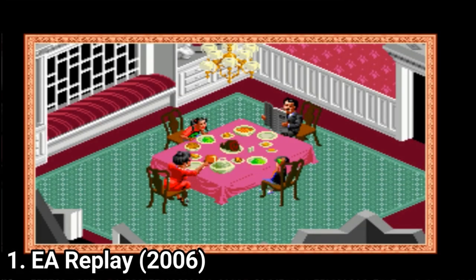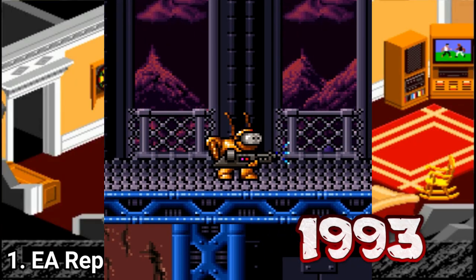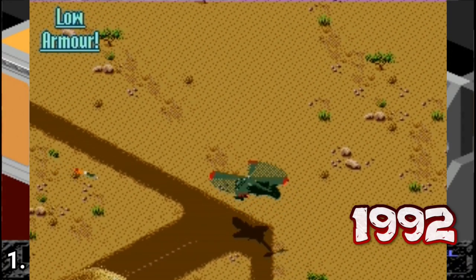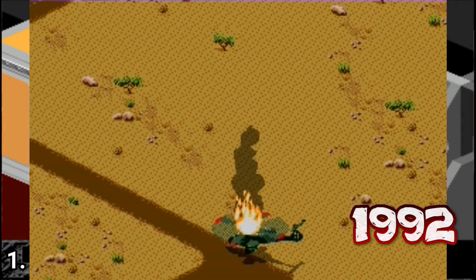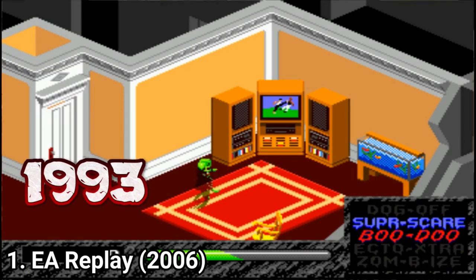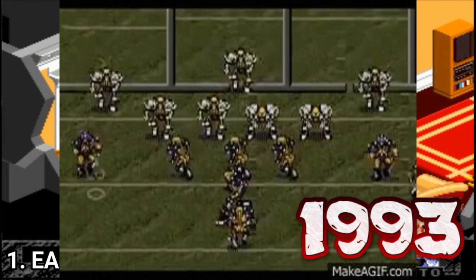EA Replay contains the following games: B.O.B (1993), Budokan The Martial Spirit (1990), Desert Strike Return to the Gulf (1992), Haunting Sterling Polterguy (1993), Jungle Strike (1993), and Mutant League Football (1993).